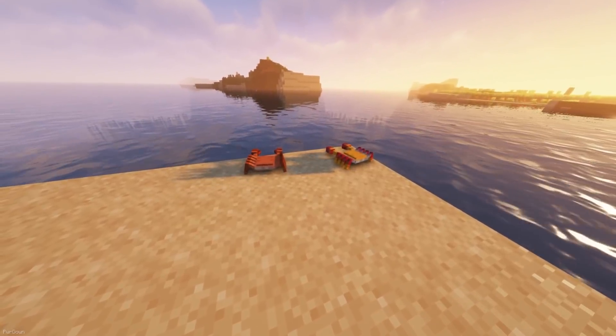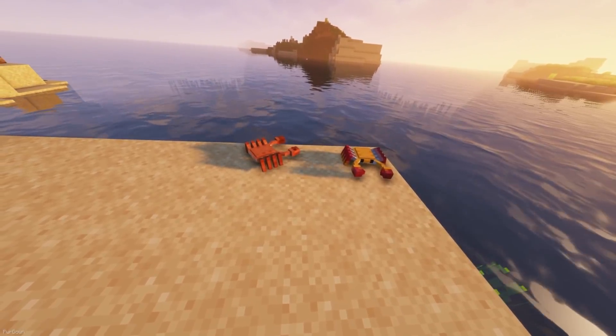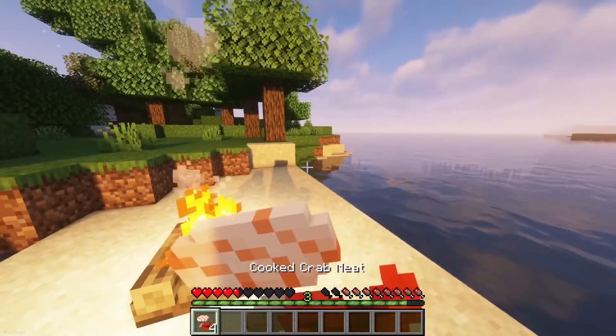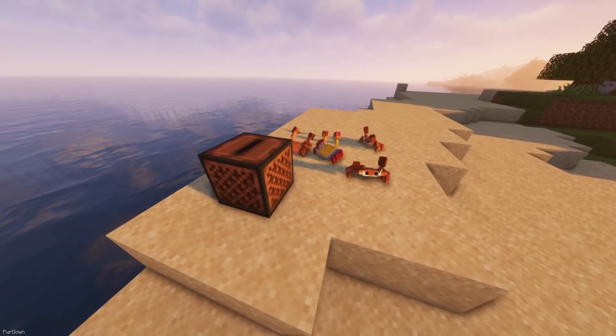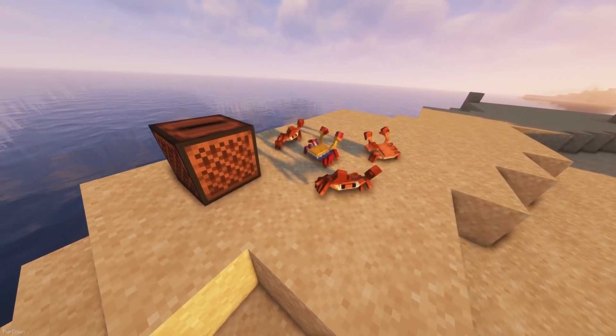Next up is the Crab, which is a very small peaceful creature that you'll find spawning on both beaches and in warm ocean biomes. When killed, it will drop Crab Meat, which can be cooked and eaten to regain hunger. One of the coolest features is that Crabs have a similar mechanic to Parrots, where they will dance near jukeboxes, doing their own little crab rave.